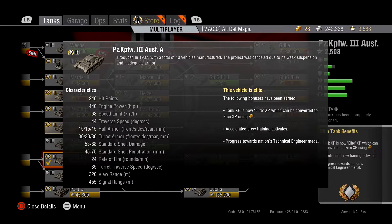So we got the specs of this tank: 240 hit points, 440 horsepower, gets up to speed pretty quick with a speed limit of 68. Now I don't quite frequently actually hit 68 in this tank — you have to go downhill to actually hit that top speed. Don't think you're going to be going 68 uphill or even on flat ground; you may hit like 55.